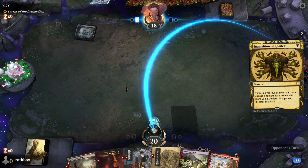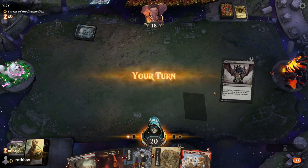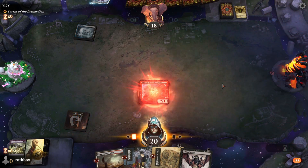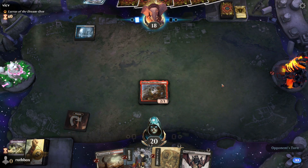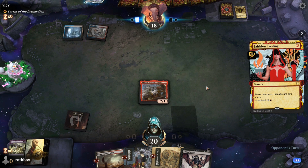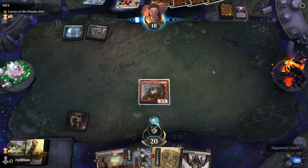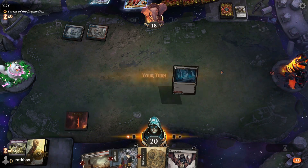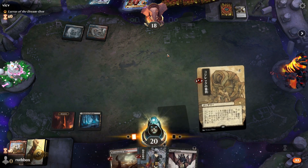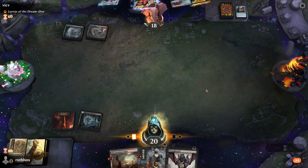I should have kept one of the Dark Rituals, but it's fine. I can still turn-three Necropotence, which is fine. Unfortunately they took Necropotence with hand attack. I'll just play Ragavan here — they probably have a response, but I have to do it. Yep, Delver — who could have predicted? They also have Faithless Looting. They probably have a Fatal Push here. Yep, two lands — saw that coming. I think we just attack their hand here.